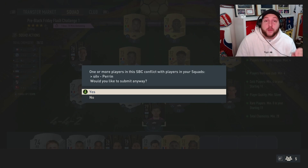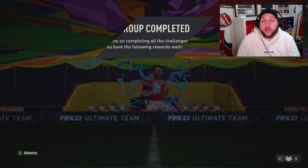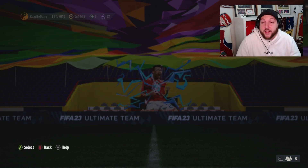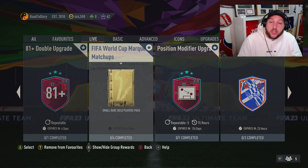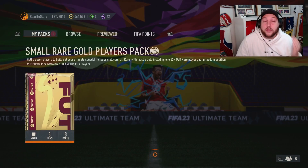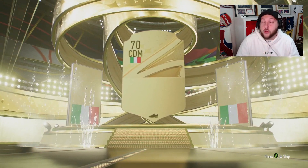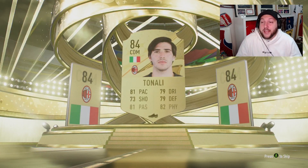I'd recommend picking up a load of silvers and storing them in the club at minimum price because eventually they're going to go up. Once you've done the SBC and marquee matchups, open up the packs — anything you get is worth coins. Make sure you sell or save them for the promo coming out tomorrow. Opening them now, we get an 84 Tonali.